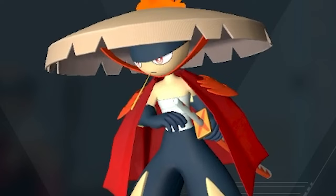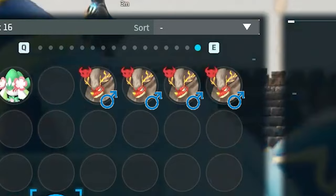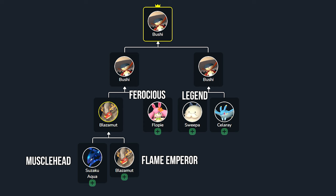With the plan in mind, we headed straight to Blazermode Slayer to catch one. Unfortunately, we kept catching male Blazermodes when we needed a female, so that took a while. Thankfully, we managed to get a female Blazermode with Flame Emperor on our sixth try.